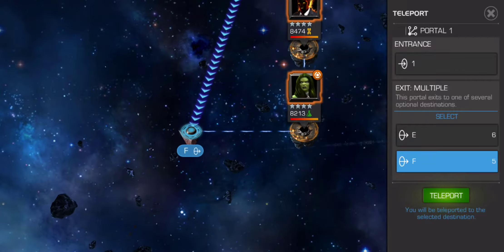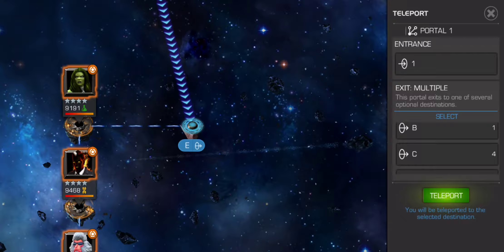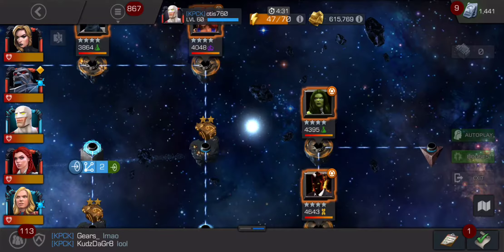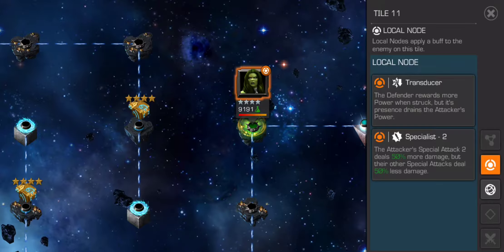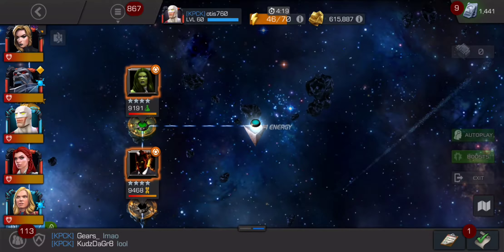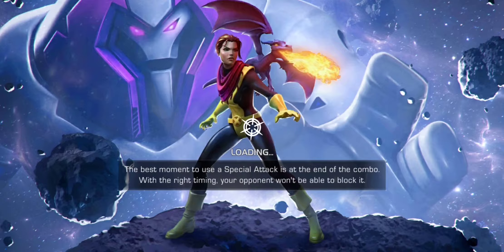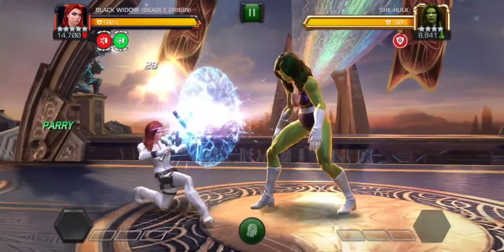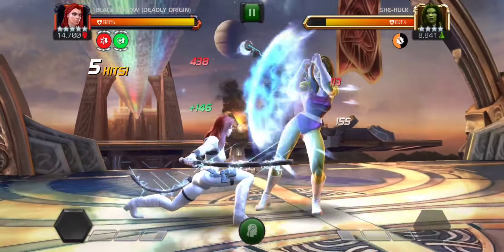I'm gonna move on to Shang-Chi. Thankfully because of the compensation I have a whole bunch of full energy refills, so I'm gonna try and complete as much of this as I can. Let's use Captain Marvel. I wish I had her awakened — I don't see when I'll be duping her anytime soon. Okay, so that's quest two. This is heroic difficulty and you get, you know, stuff.